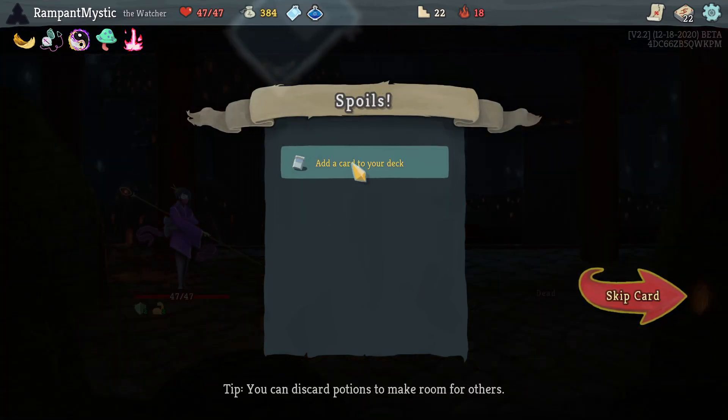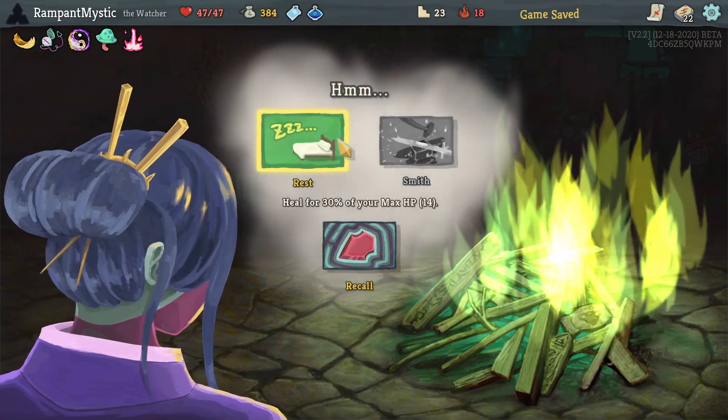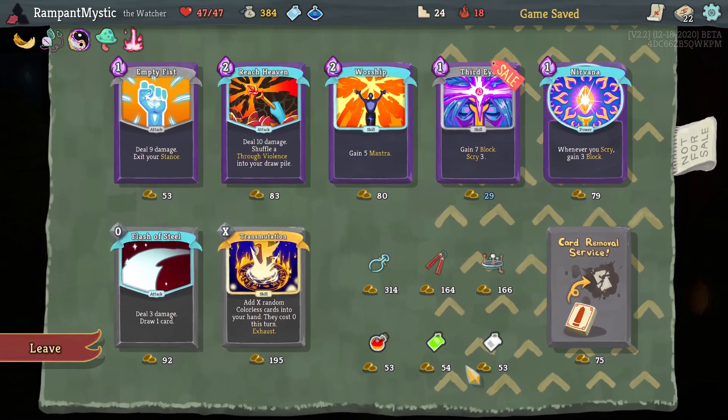I don't know which ones I prefer. I'm going to get the Power Potion over the Swiftness one. Another Halt — not upgraded. No. Since we can't upgrade it, it's far less valuable now. There's nothing I can do here. I forgot — there's nothing I can do there.